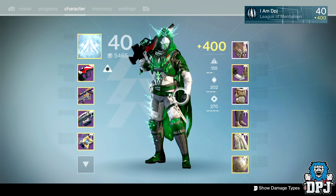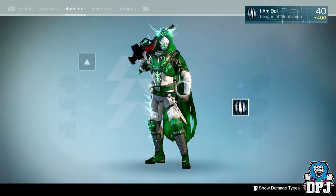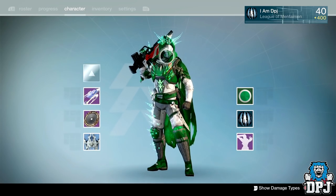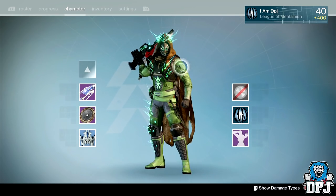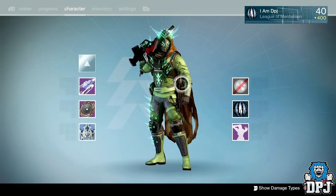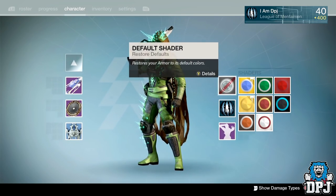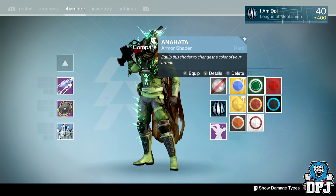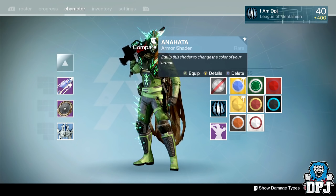It looks absolutely amazing, though it's actually hard because of the green spikes - it's hard to find a shader that matches with the Craters End armor. The standard color, the green and the browns, I just do not like. You need a shader on this. I've gone with Anahata. I haven't gone through the whole entire kiosk of shaders to see what looks best, I just went in and looked for green options. There's probably other things that look amazing, so if you guys know of any, let me know in the comments.